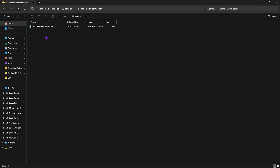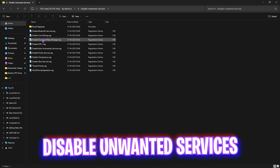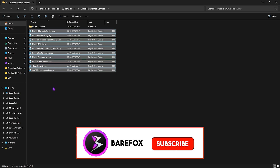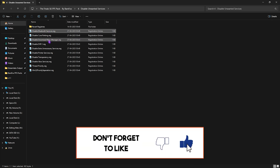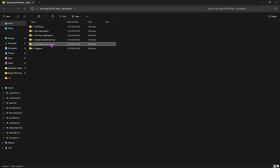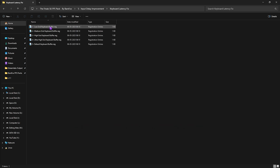The third folder is Finals Optimization, which includes a high priority registry to set the correct DWORD for your game to prioritize all CPU cores. The fourth folder is Disable Unwanted Services, with registries that disable unnecessary services on your PC — leave the Bluetooth and printer entries alone if you use those devices, and run every other registry. Use the revert folder to undo them. The fifth folder is Input Delay Improvements with a keyboard latency fix — leave your keyboard and mouse specs in the comments and I'll tell you which buffer to choose.